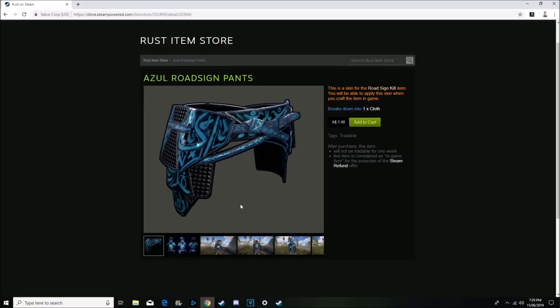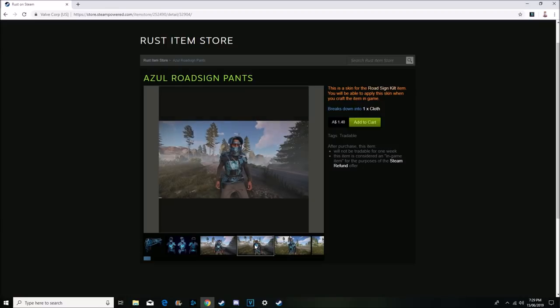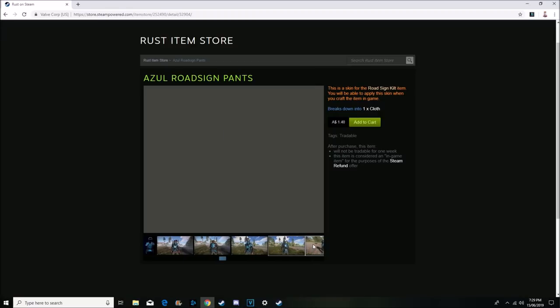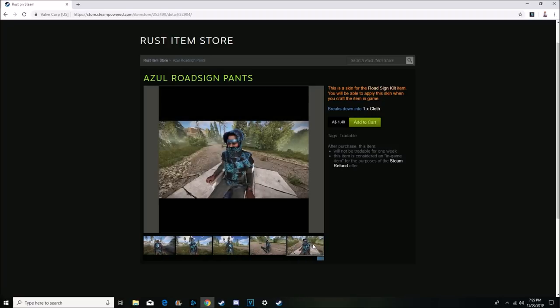Let's quickly have a little peek at this — my internet might go a little bit slow, I'm updating Windows 10 at the moment. So we've got the Azul road sign. This is just the kilt, starting off at a dollar forty cents. It's a pretty unique looking skin because I don't think we actually have any just black and blue road sign sets at all. I know there's some blue on some road sign sets but this one looks pretty cool and I am a fan.